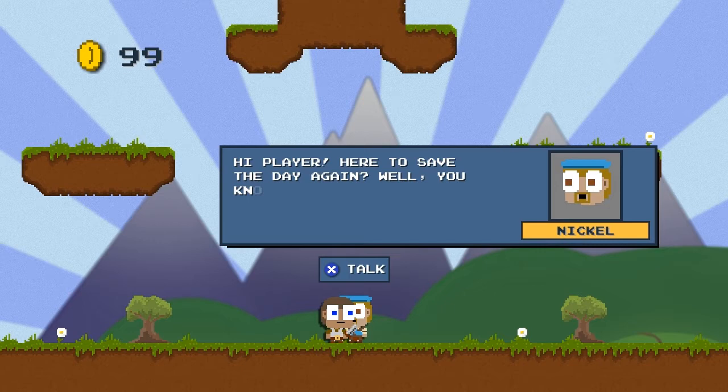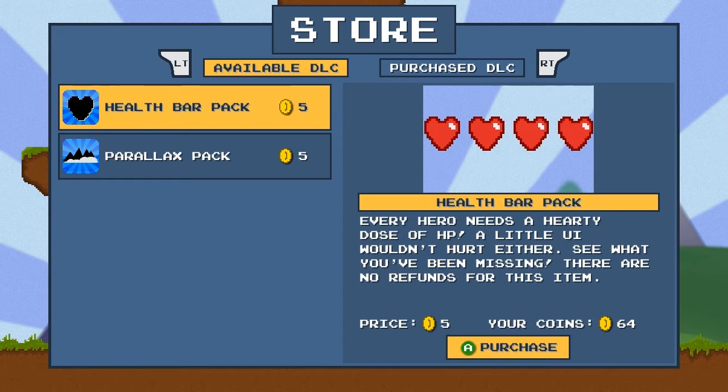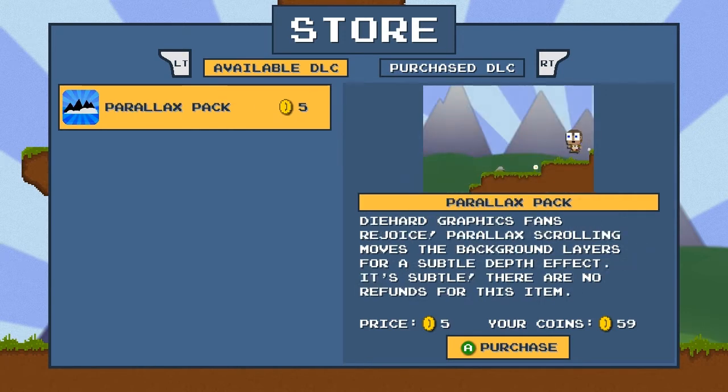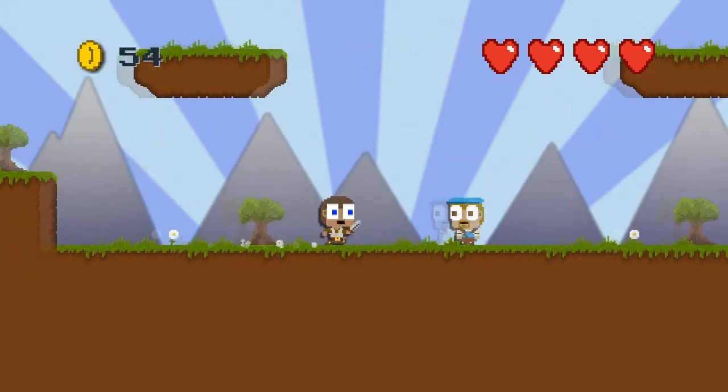I'm just a guy who draws comics and plays games. Okay, wall jump first. Yay. Health Bar Pack next. Actually, wall jump. This pack is off the wall. Market research indicates that joke is a hit with the 5 to 9 age group. So, me. Alright. Every hero needs a hearty dose of HP. This little UI wouldn't hurt either. A little UI? User interface? I assume that's what that means. See what you've been missing. Diehard graphic fans rejoice. Parallax scrolling moves the background layers for a subtle depth effect. It's subtle. Oh, my God, that is really subtle.